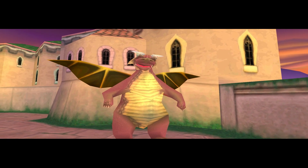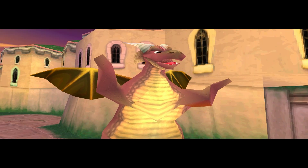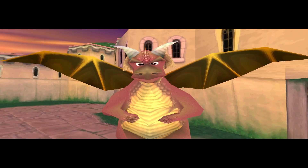Spyro, did you see a man dressed in blue running around here? He's a thief, and he's stolen a dragon egg. You've got to track him down and get that egg. Run! Run!